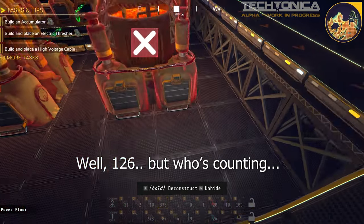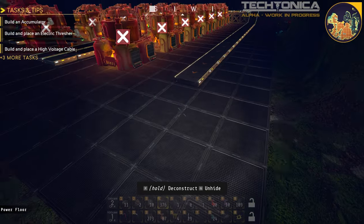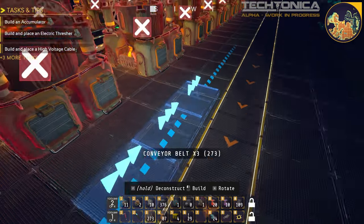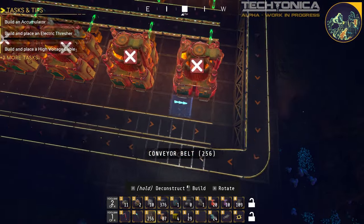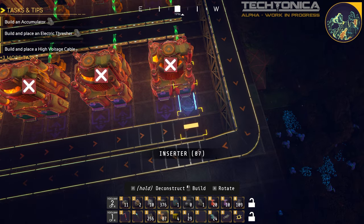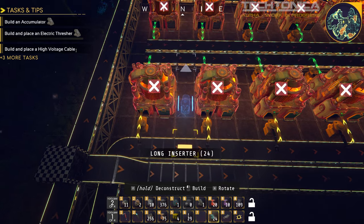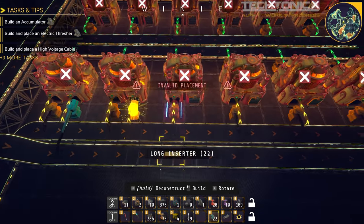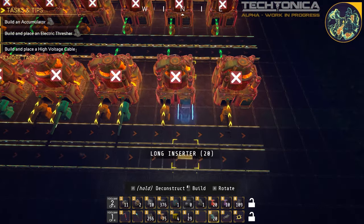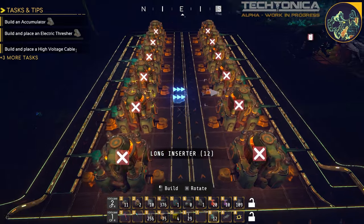These seem to do about 21 iron ingots per minute - I don't know why 21, but that's what I keep coming to every time I timed it. Maybe it's 20, but I swear it's 21. So that means I need at least six to hit the 120 that I'm looking for. So we'll have eight miners, six smelters - that'll give us the 120 we want. And for the copper ore, it's going to come in here and come down this way to the end. We'll do regular inserters again, and then for all the fuel we'll use long inserters, which will be totally fine. And that should handle our smelting needs.